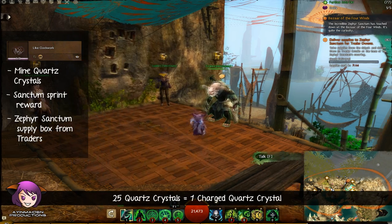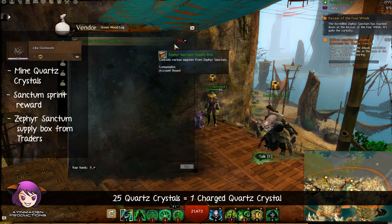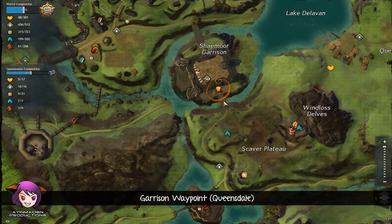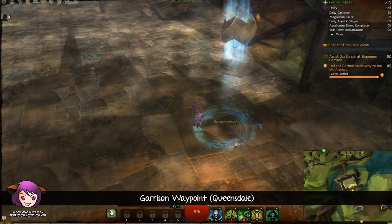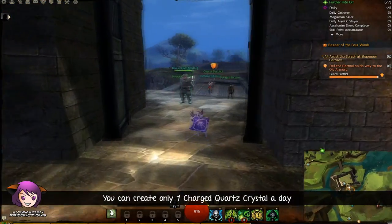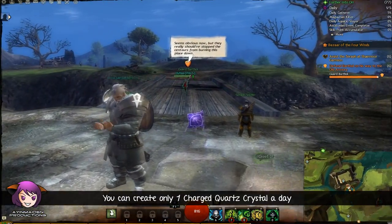You need 25 crystals to get one charged one, so you'll need 200 of them. After you've got them, just go to a skill point where you can commune — like this one in Queensdale, which is the easiest one. Just commune and create. You can only do this once a day though, so it takes 8 days to finish.